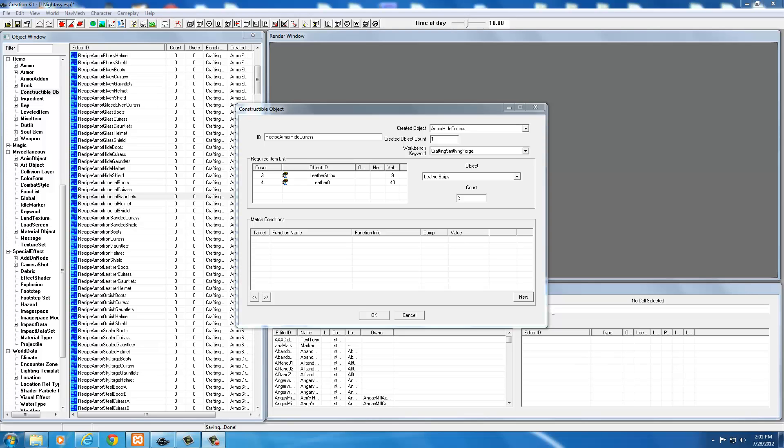Now we have to get it craftable. I've got the Recipe Armor Hide Curious open, and you'll notice there are a couple of things on this list. First, we want to change the name. Let's go ahead and call it 01 Nidase Torso Co. I always put a Co on the end because it identifies this as being the constructable object. So put your standard name 01, the name of your armor piece, and then Co on the end to give it a unique name.